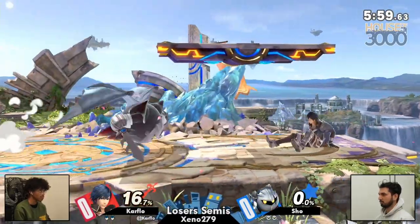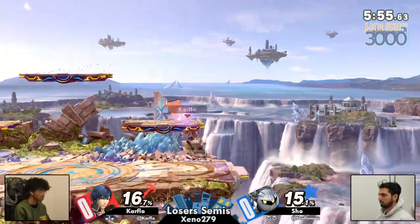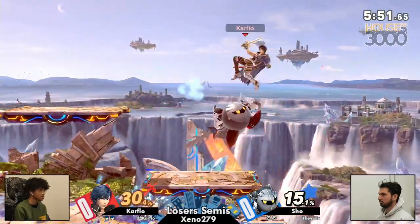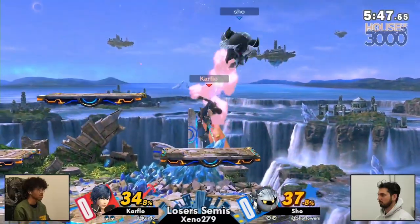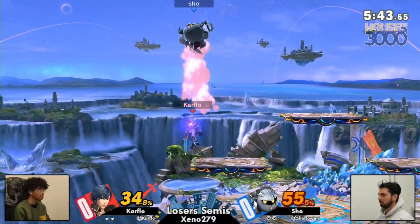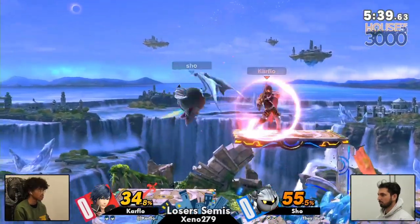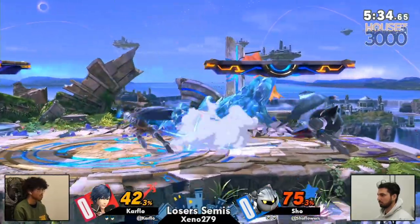The drag-down? Three down-tilts. Show looking for everything here, feeling themselves. How about this down-throw into a ladder, possibly? Nope — good DI. Great DI from Carflow. Like we were talking about earlier, you can really SDI out of that with the fast-fall characters anyway. But you need to learn how to do that either way, because if you go the wrong way, you're stuck in that forever.